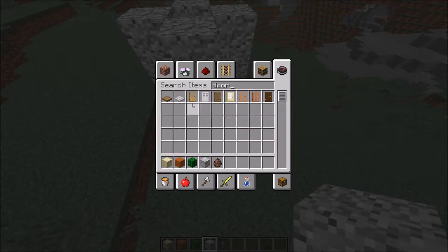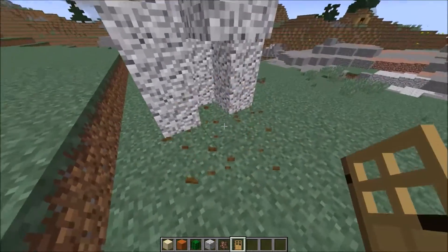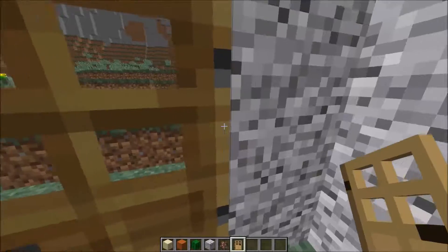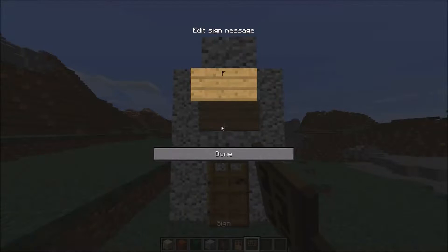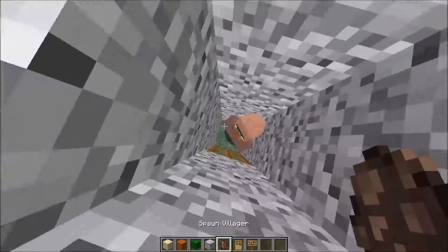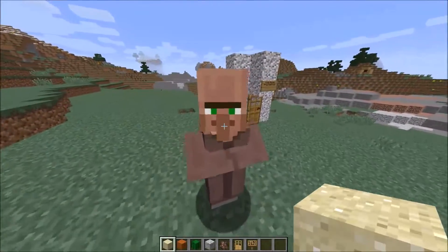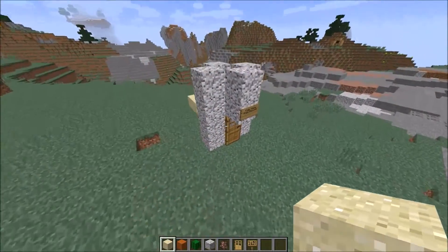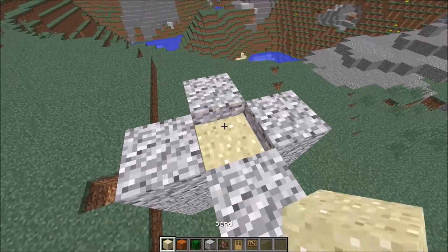So basically, you get a door, alright? You make a door and then you put a sign — like, 'free hugs, free kisses.' And your friend's like, 'I don't want free kisses.' Fine — 'free diamonds.' And then your friend comes running over like, 'where's my free diamonds?' He's waiting right there. And then you put sand down, and he's dead.